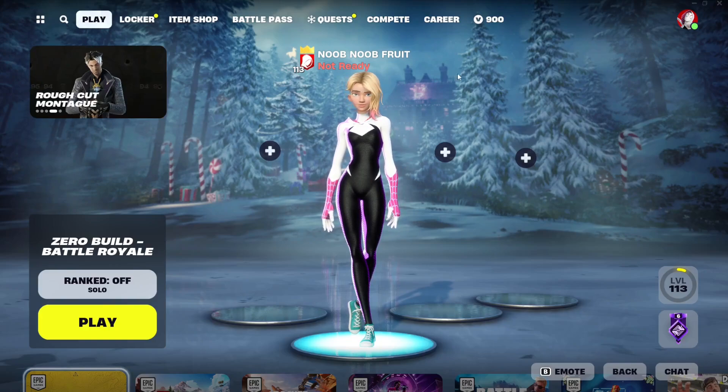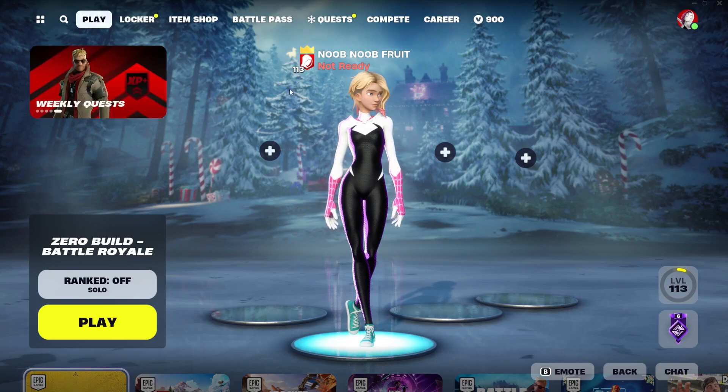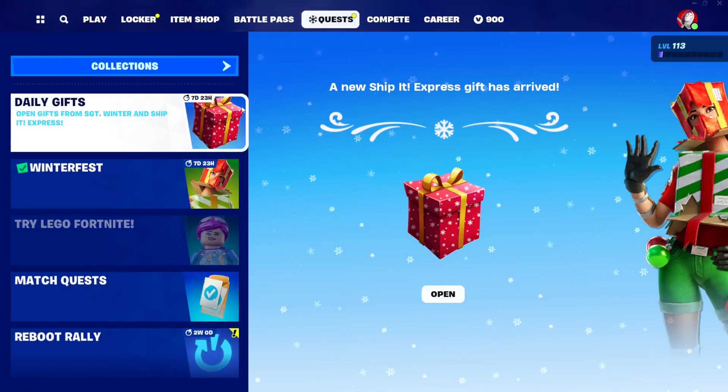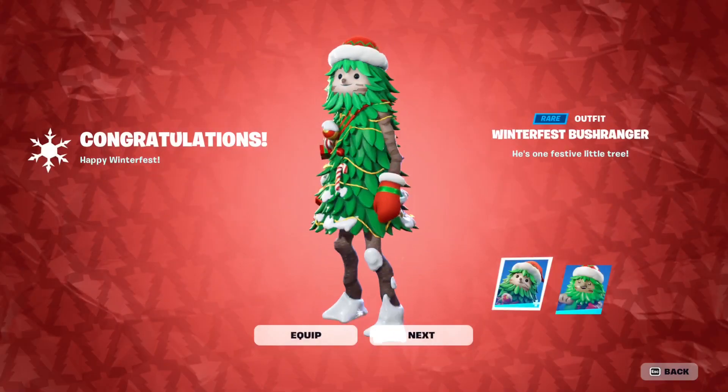Hello everybody and welcome to the channel. Today is day 11 of the Winterfest event for Fortnite Chapter 5 2024. Let's check out the reward for today, which is supposed to be the Winterfest Bush Ranger skin. Let's see - hopefully it is - yeah, it is! Oh my god, that is cool.